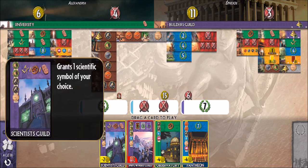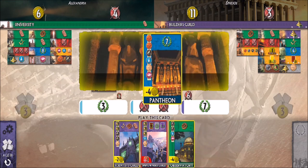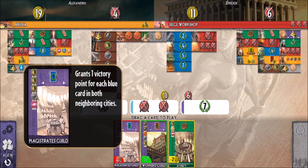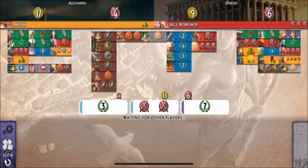What is the Scientist's Guild? It grants one scientific symbol of your choice — but I don't have any green cards, so I'm not going after that. Let's go ahead and pay the four gold coins to get seven victory points from the Pantheon. This other card gives one victory point for each... I don't like that. I'd get maybe two points for free. This one is for each blue card in neighboring cities, but I only see two total there. Let's just build the science card for free — we'll get a couple of victory points.